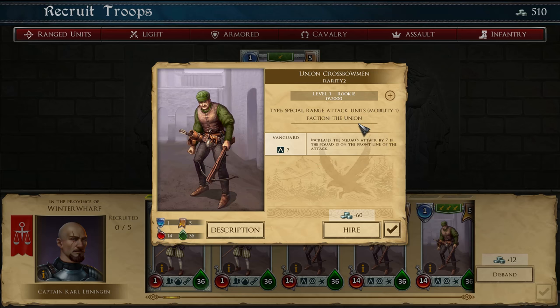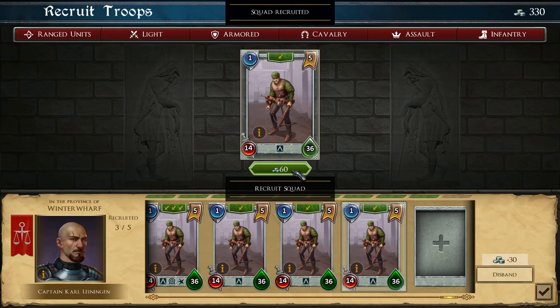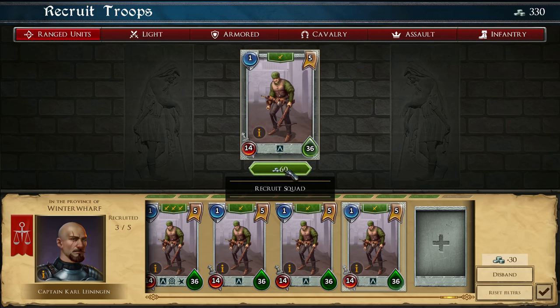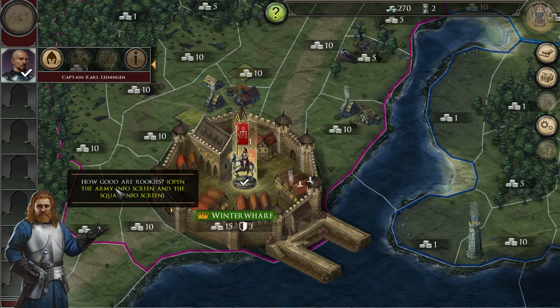Special range attack, units, mobility one, faction the Union. Vanguard — it needs to be on the front lines. I'm supposed to hire three of them. One, two, three. I guess I could recruit one more because we have one more slot in the army. Can we recruit anything else? No, it's just this. Let's get one more and fill our army. How good are rookies? Open army in first screen and squad screen. Attack, defense, morale, number, mobility. Training squads will turn from rookies into veterans and receive new abilities.